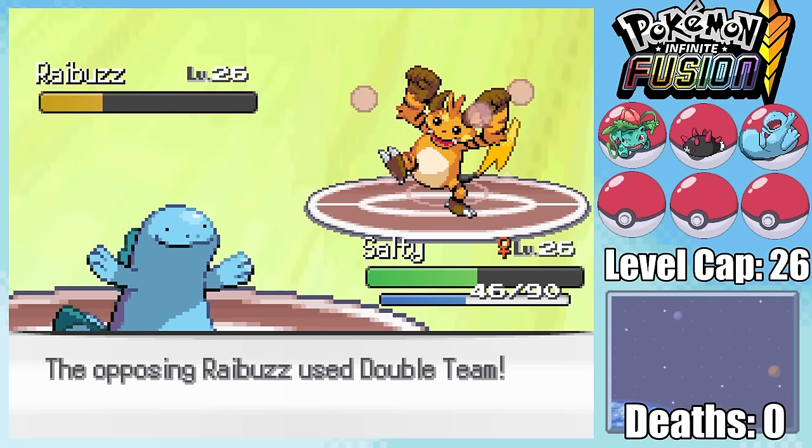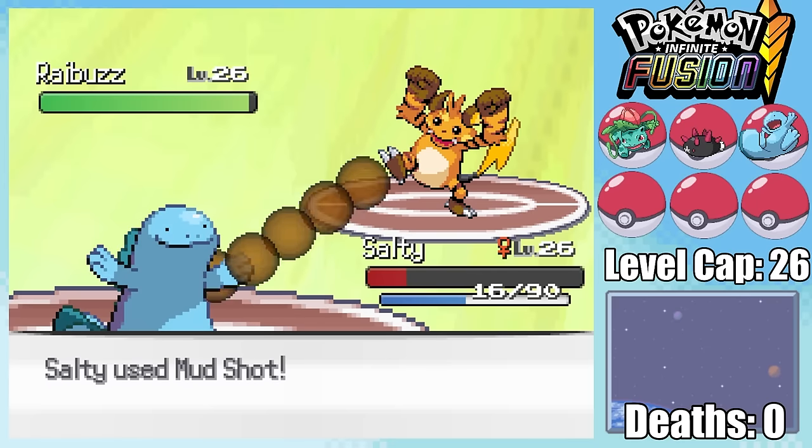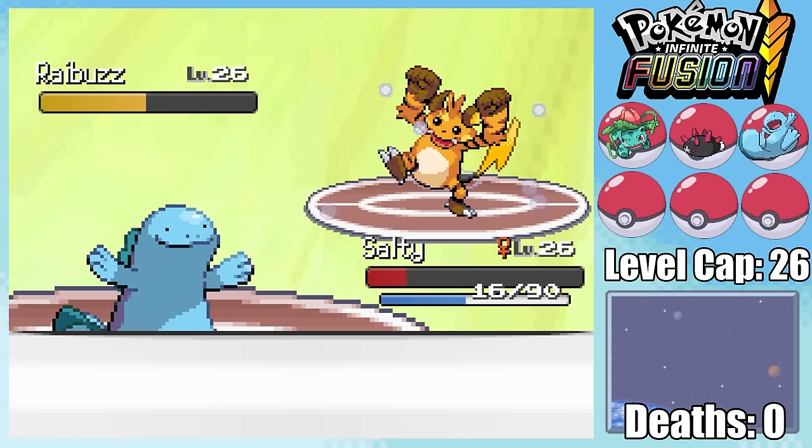The most frustrating thing in any Pokemon game is dealing with evasion tactics, and this Rybuzz decided to put me through a world of pain. Lieutenant Surge heals almost all the way up to full with a Super Potion, and I just kept missing Mud Shots. Once I managed to connect, not only did Lieutenant Surge heal all the way back up to full again, but it's pretty much too late since Salty's now deep into the red.